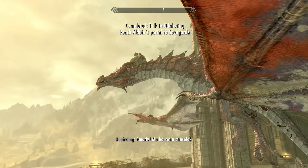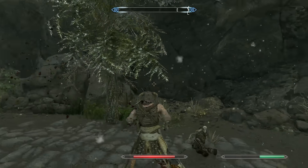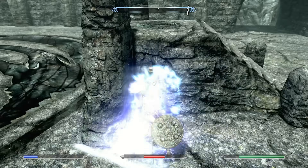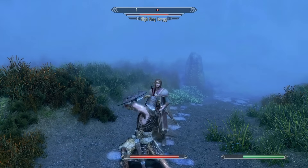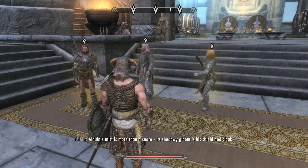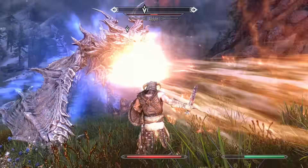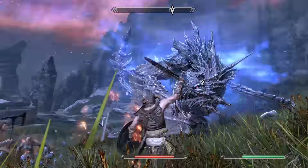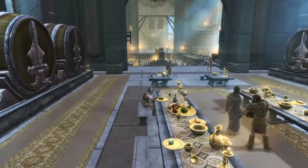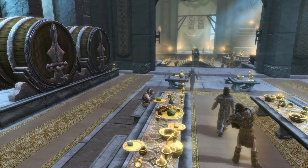Then I trap Odahviing and ride him to Skuldafn. When I arrive, I proceed to murder everything in sight, including the flying frogs. I slaughter the Dragon Priest, then when I enter Sovngarde, I smack around High King Torygg, have a scrap with Eddie Hall, then meet up with the three invalids that caused this situation in the first place. And like always, Alduin is an utter embarrassment. Once his bones are scattered across this little slice of heaven, the Dragonborn decides to stay in Sovngarde, because his destiny has been fulfilled and the world has no use for him now.